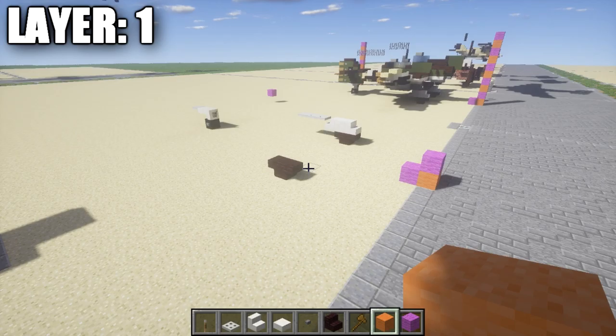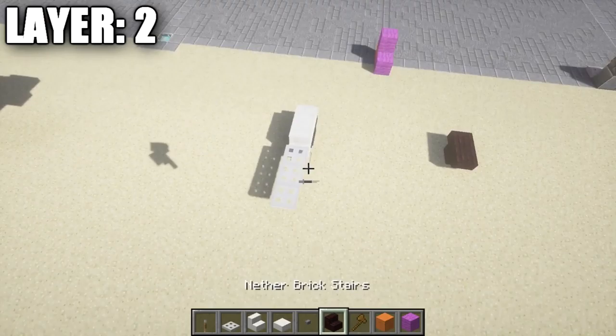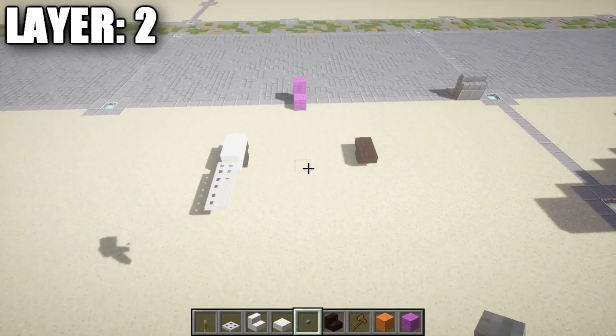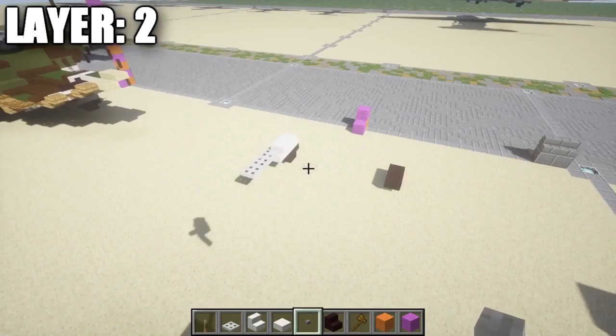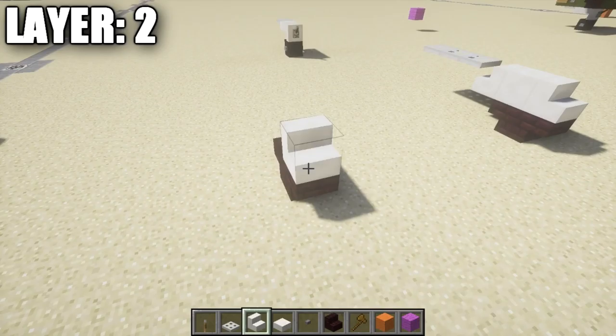Moving on to Layer 2. For tutorials that are more difficult, I do half off-camera and half on. The left side and center line will be pre-built before each layer. I'll show the center line and right side on camera, and you mirror the right side design to the left. If you're new to my tutorials, that's the format — otherwise you should be familiar with it.